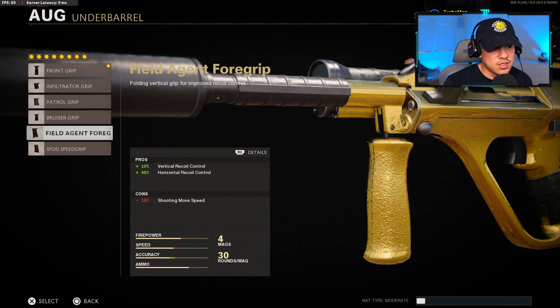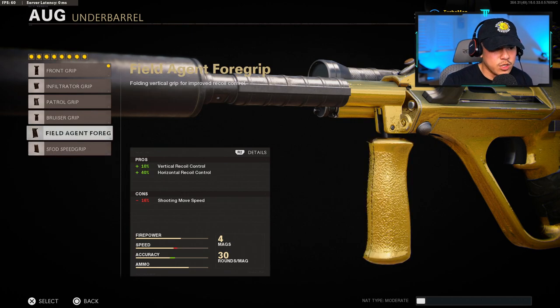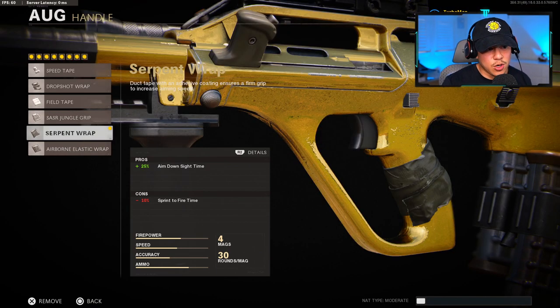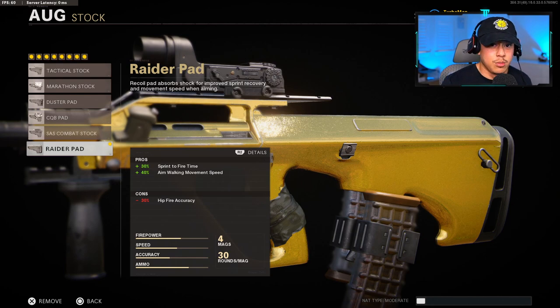There are other things you can choose for underbarrel, but keep in mind there are negatives that come with some of these. I'm using the SAS mag clamp — I just wanted to minimize the amount of negatives without really hindering the gun's performance. This gun is naturally a very slow gun, so it's not going to be super snappy — this is about as snappy as I can get it. For the handle, we're going to be using the Serpent Wrath, which gives you 25% aim down sight time. There's only a con of 10% sprint to fire time, which is no problem because we're putting on the Raider pad as stock for 30% sprint to fire time and aim walking movement speed.